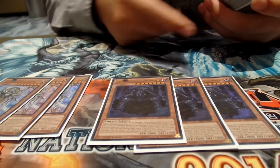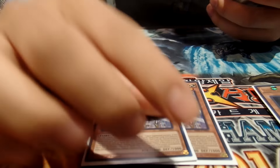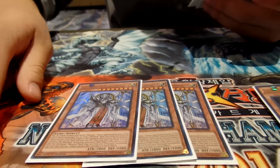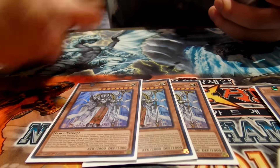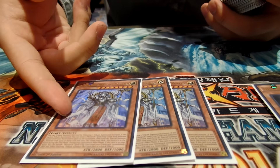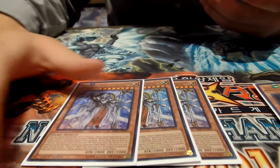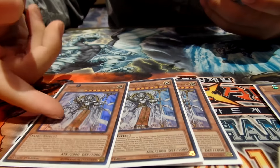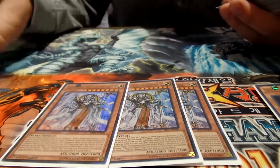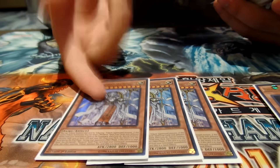Erebus's effect shuffles a card on the field or in the hand randomly into the deck — pretty good. Aether's effect summons a monarch from your deck, then bounces it in the end phase. But Aether also has an additional effect where you can summon it on your opponent's turn. So if they're trying to get around your field spell, you can Stormforth and tribute their monster for Aether, summon another monster, and probably just kill them next turn.